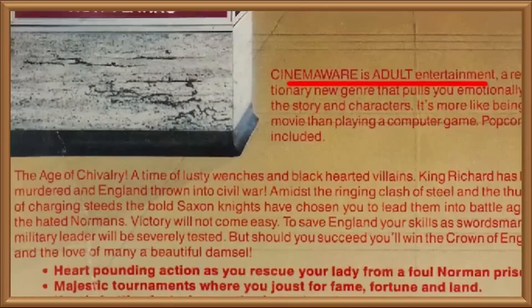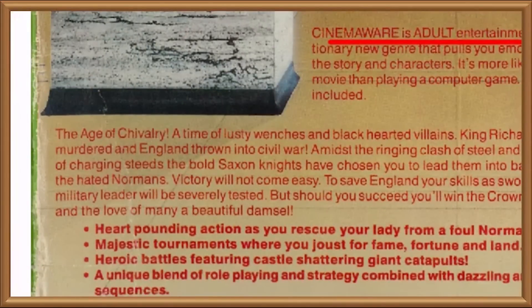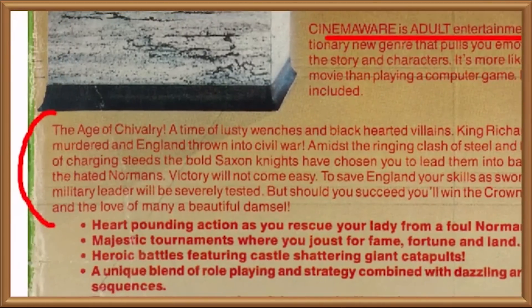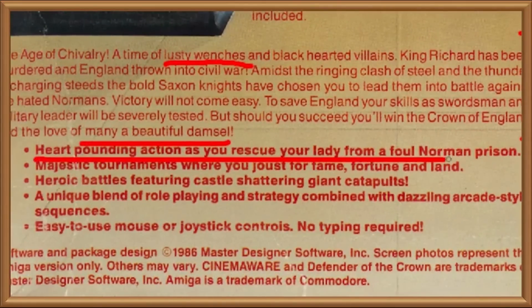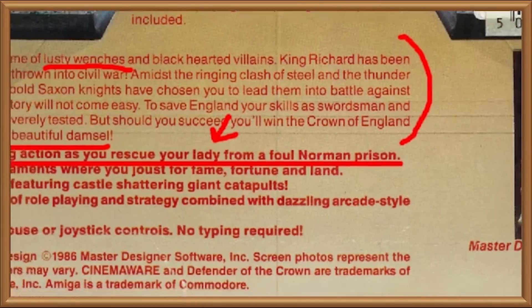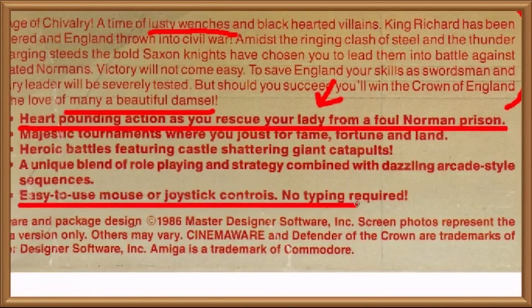But speaking of making out, let's get back to the blurb. The second paragraph is mainly going on about charging steel and clashing steeds and all that bollocks, but it does remember to bookend the text with references to lusty wenches and many a beautiful damsel. But then in the very first bullet point we talk about rescuing our lady, singular. So either all that lusty wenches talk was misleading us, or we're a philandering bastard and that Norman prison will seem quite rosy after she gets us home and looks inside our britches. Also, note the promise of easy to use mouse or joystick controls with no typing required. We are literally advertising that this game can be played one handed.